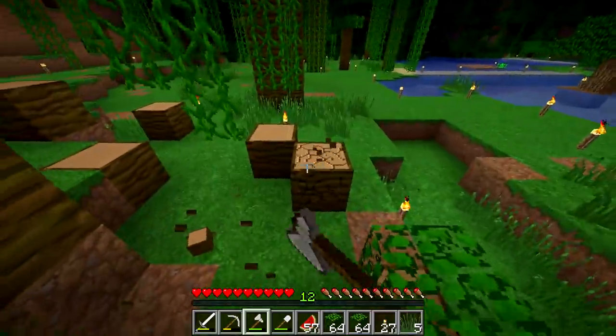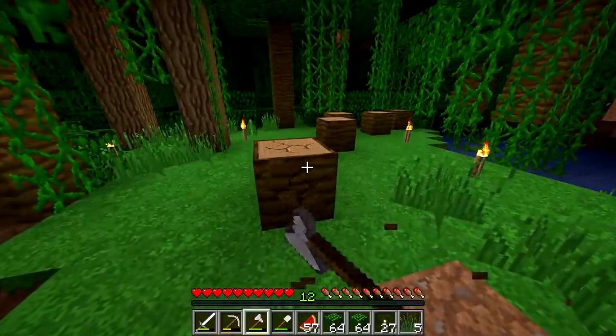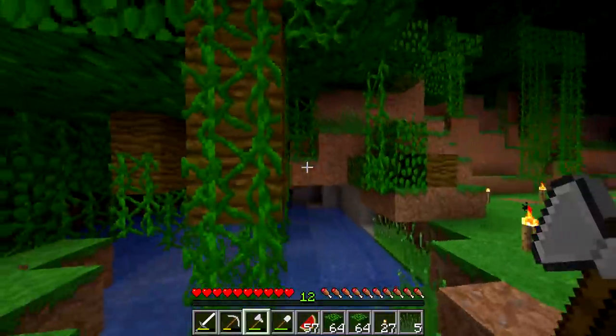Yeah, this was the edge right here. We can always make this bigger or smaller as needed, but this mountain right here will sort of be the divider. And maybe we'll build a wall around it or something. Build a wall — don't even get me started, that guy is just crazy.